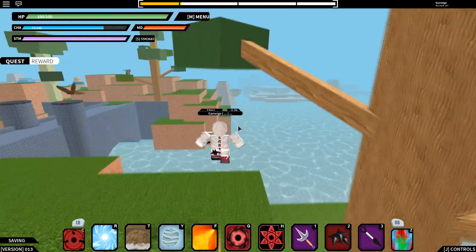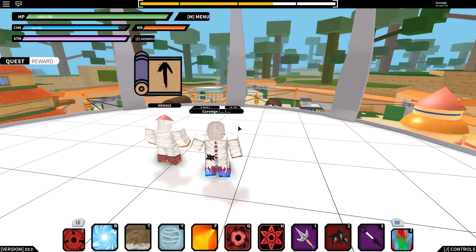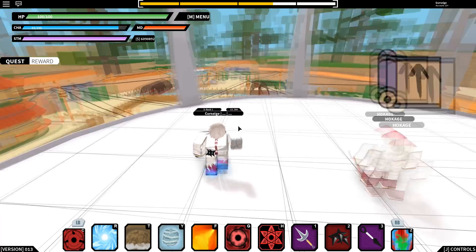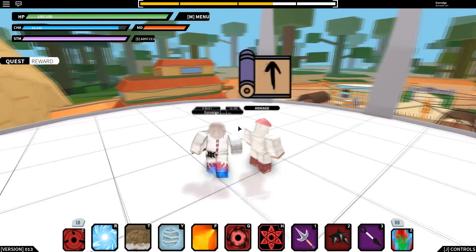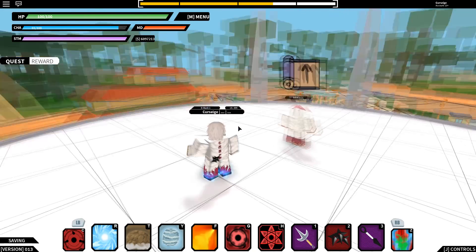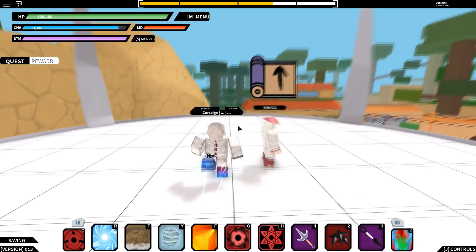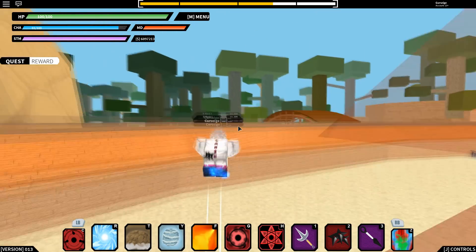We're back at the Hokage and I'm about to show you where to get the curse scroll. Come back to the leaf village, come to the Hokage — he's right here. It's been about two hours so it should have spawned. Since the Hokage is facing south, we need to go east — follow the Hokage's left shoulder straight into this forest.